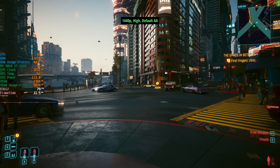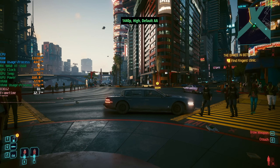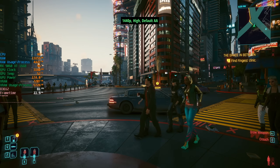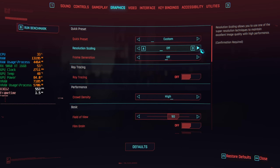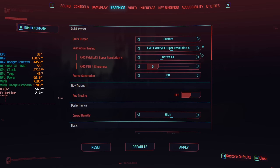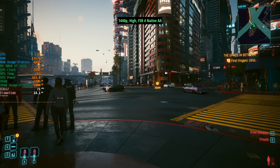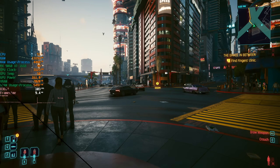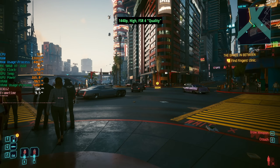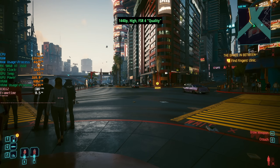With FSR4 finally enabled I decided to cycle through the presets to see how each one altered performance. I started with no FSR at all — native 1440p with a high preset and high crowds will give us around 80 FPS. I then enabled FSR4 but chose the native AA mode, which will look sharper than the game's default anti-aliasing solution but it lowered our frame rate by about 8-10 FPS. FSR4 quality mode will boost this figure up to around 100, though things will vary as we move between different areas of Night City or the on-screen action gets heavier.